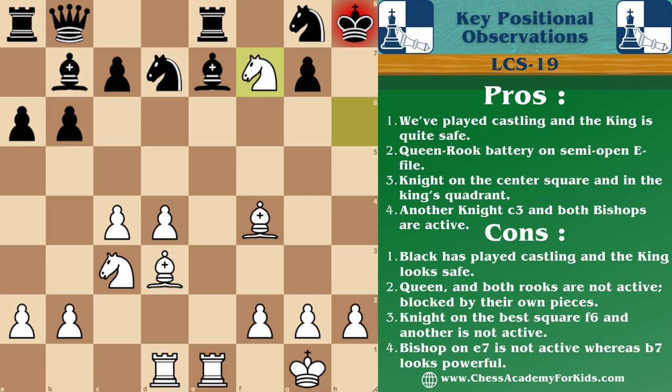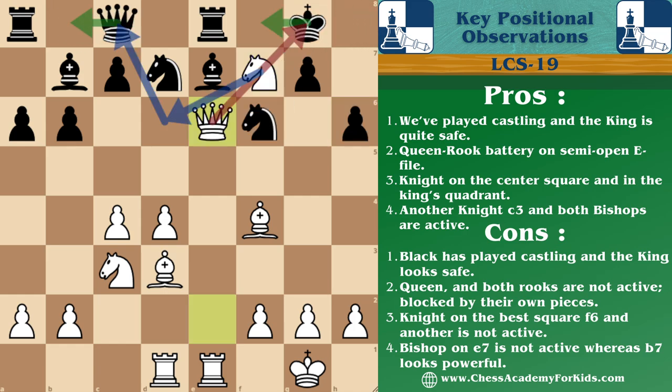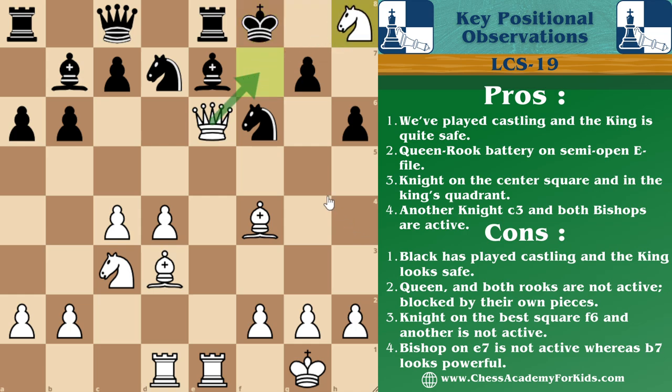In case after queen capture f6, if the king would have gone to f8, then knight h8 is threatening checkmate on the next move, which is unavoidable.